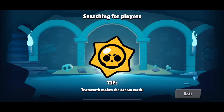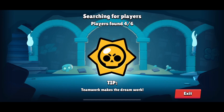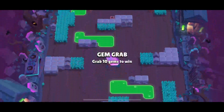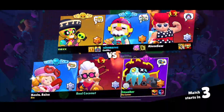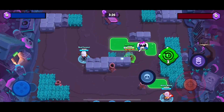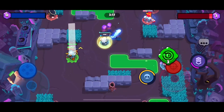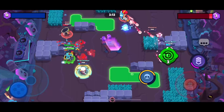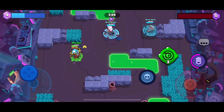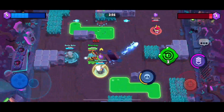I hope you guys are enjoying the update. I know the SpongeBob season does not start until September 5th, so we're not going to be getting all the SpongeBob skins. Poco got a new Hyper Charge, Mortis got a new Hyper Charge, Tara, Squeak, Nani — they all got new Hyper Charges. I'm most excited about Surge's Hyper Charge. I feel like his is going to be a little bit strong, but not OP, which I think is a good thing.